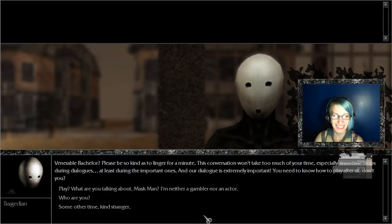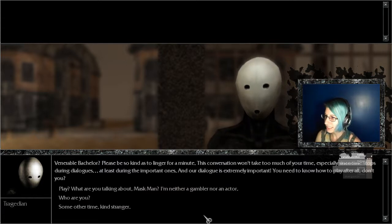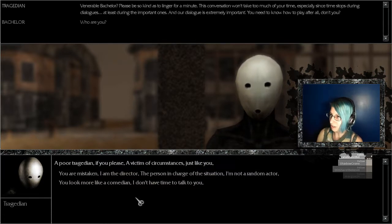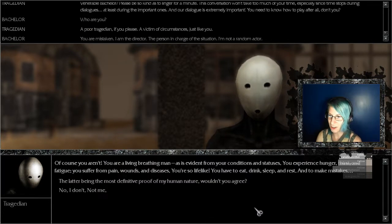Is this an Eyes Wide Shut sex cult? I do not even know what that is and I kind of think I don't want to. 'And our dialogue is extremely important — you need to know how to play after all.' Okay, this is tutorial guy — you've heard of Shy Guy, now get ready for Tutorial Guy, his older freaky cousin. 'Play — what are you talking about? Neither god nor an actor — who are you, some other type of stranger?' I'm sorry but that's number one on my book — a poor tragic. Is that like a comedian but sad? 'A victim of circumstances, just like you.' 'You're mistaken — I am a director and the person in charge of the situation.' Sure, okay — let's go with that because I want him to tell me how to play.